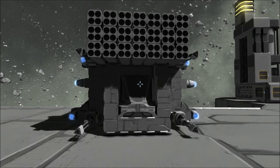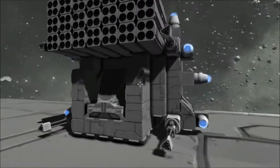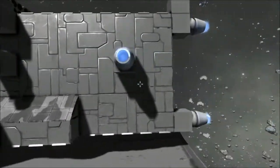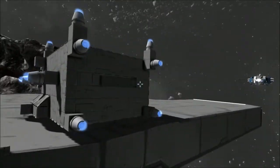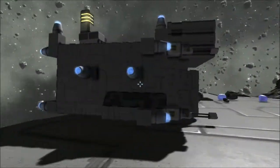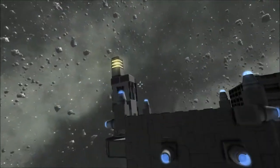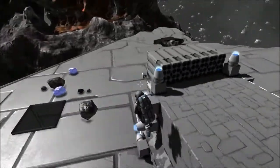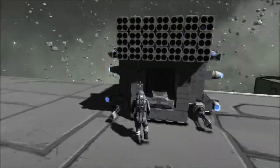Hey guys, Not the Average Gamer here. Today this is a random video — this is my first ship in the game. I just kind of put rockets all over the front, made it like a cube kind of shape. You can look in the back and see all my reactors in there. It's just a cube of awesome, pretty much. It's pretty neat and I'll show you what I can do with it.